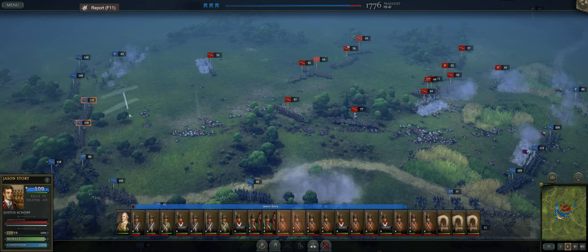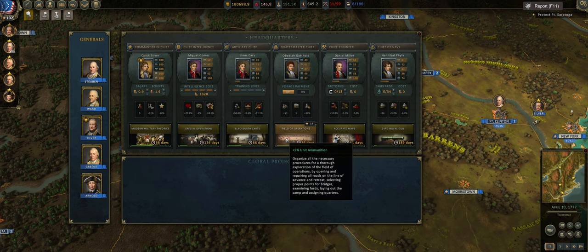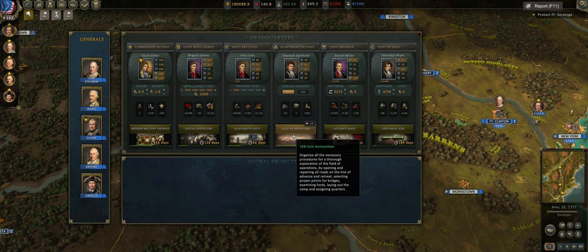So the very first thing is a change in mechanics for project boosting using your reputation. This is a save game from a previous campaign. Usually every single one of these technologies shows you how much reputation it would take to finish it early. I have 102, so usually I could do a lot of these. However, I only have field operations available to boost, and it takes 14 reputation to do so. You can now boost only when 20 days are left in a project, and the cost per day was increased too.